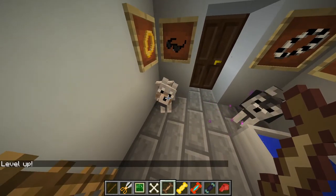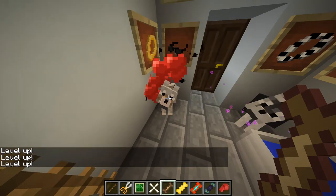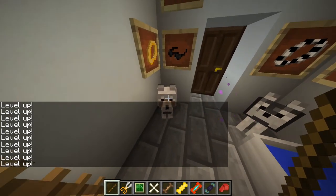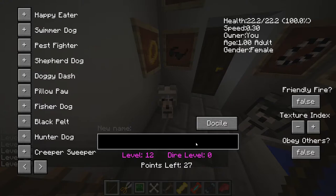To train the dogs you just need to click them with the treat — they'll show hearts, like when you first tame them with a bone. We're going to level this one up a few times. To check on your dog you just need a regular Minecraft stick.